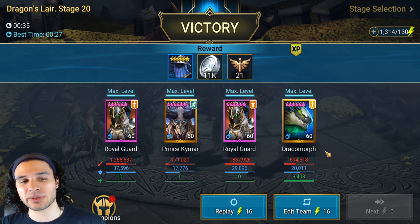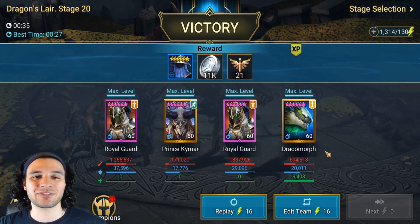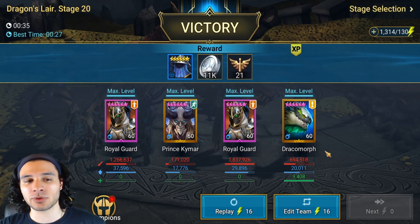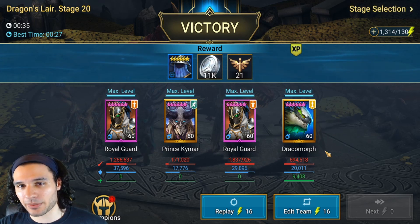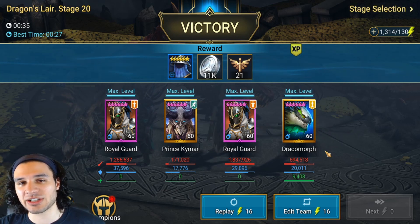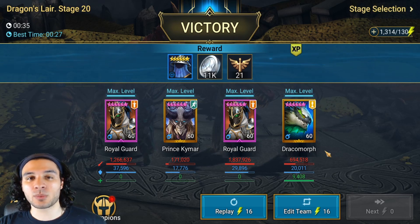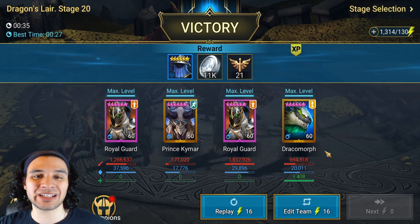Instead of a damage build, if you don't have good enough damage gear you can also build Kymar tanky — that is a perfectly fine option for some extra utility. One benefit is that he has two AOE abilities and a non-active A3 that doesn't hit any targets directly, so you can put him in a CC set — I usually prefer a stun set. In faction wars, he's going to have a gigantic presence with that AOE and the ability to strip buffs off opponents.